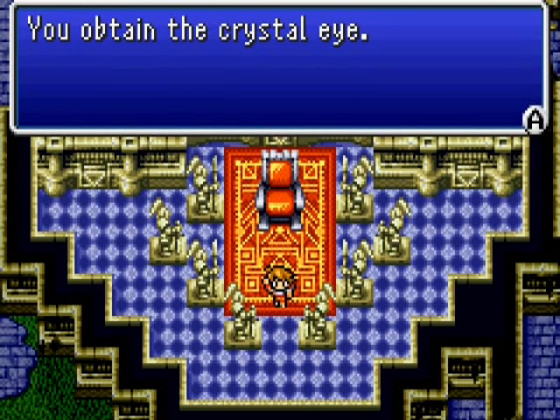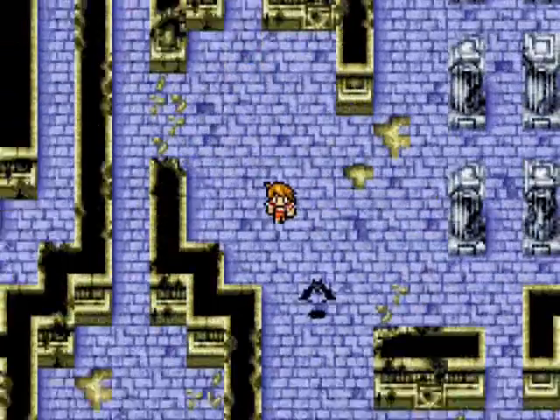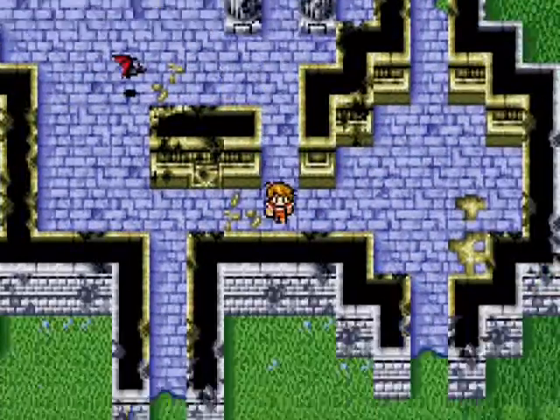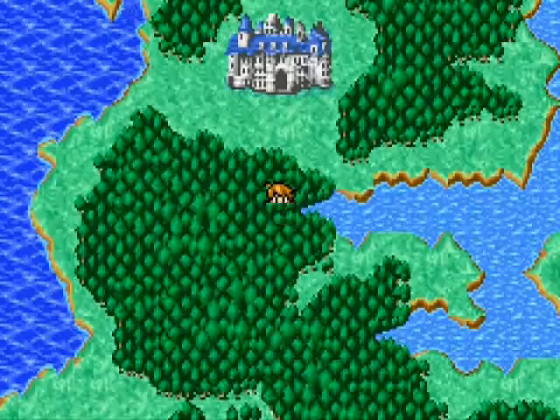Alright! We got the Crystal Eye at long last. You remember what that's for — remember the witch from the beginning of the game? She was looking for a Crystal Eye. Now we got it, so maybe we should go give that back to her. I'm just going to go on over to the ship and I'll meet y'all there.